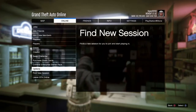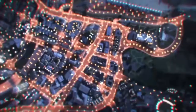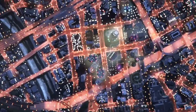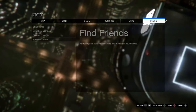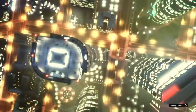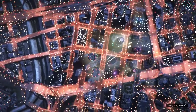Then load up an invite-only session. Go into Online, then go to Creator, and load up an invite-only session from Creator. Open up your pause menu from Creator, go to Online, go to Play GTA 5 Online, and then go to an invite-only session once again.